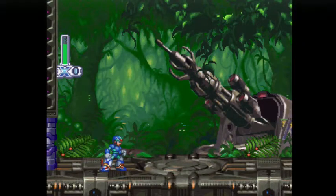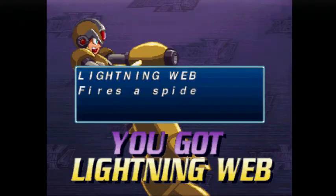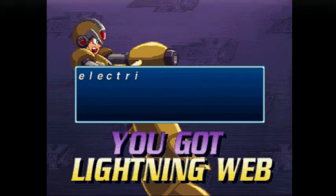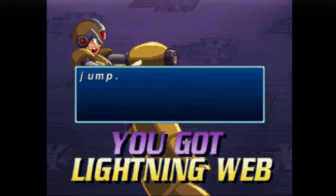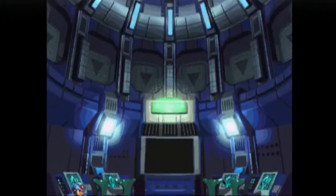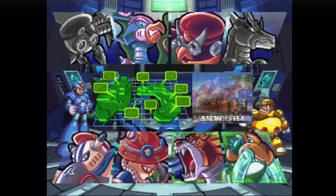So that's boss number two down — hooray. We'll be getting a weapon from him that we'll use more for jumping around than actually dealing damage. It kind of looks like an NFL uniform. Basically, Lightning Web shoots out a web — it can deal damage, but only at the end of its arc, and then it'll stay in place for about two seconds. You can use that as a second wall to climb on and jump off. In the next video, we'll be heading off to Frost Walrus' stage.